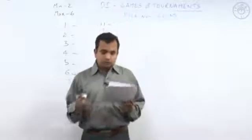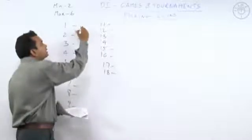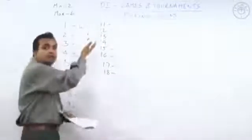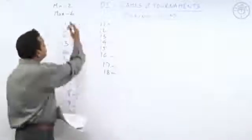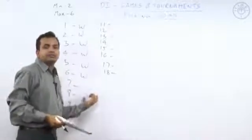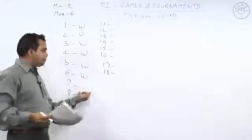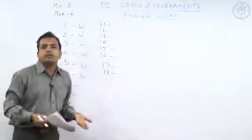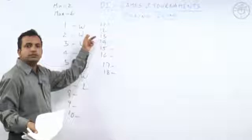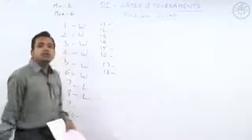Now there is a variation in the rule: the person who picks up the last coin wins the game. If there is one coin, the player picks it and wins. Up to six coins, the player wins. When there are seven coins, the max is six, so the player leaves one coin for the opponent and the opponent wins. Even picking the minimum (two) from seven leaves five, and the opponent can pick five and win. So seven is a losing scenario. Eight is also a losing scenario.